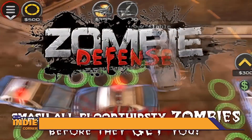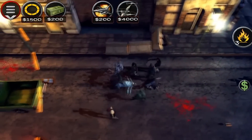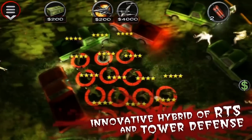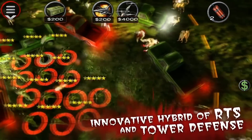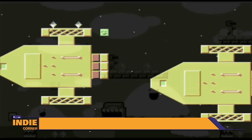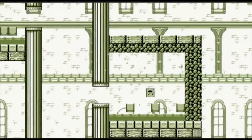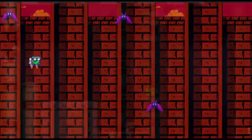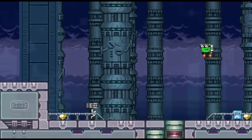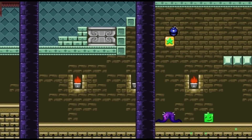Now we take a look at games only released in the European territory. First up is Zombie Defense on the Wii U, where it's up to you to deploy soldiers and their guns to stop the hordes of zombies from taking over. Players in Europe can also explore the history of gaming through Life of Pixel. In this 2D platformer, players control a single pixel as he travels through all the retro generations of gaming, with difficulty ramped up to match games of old.